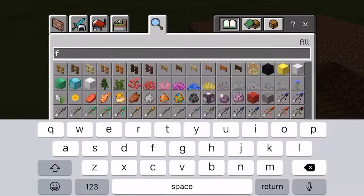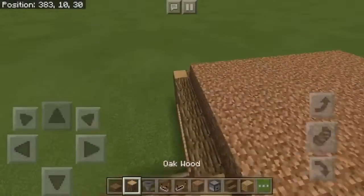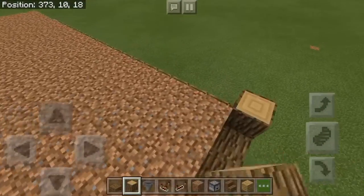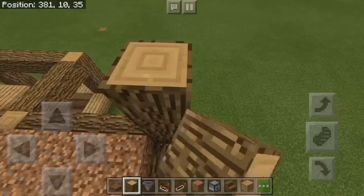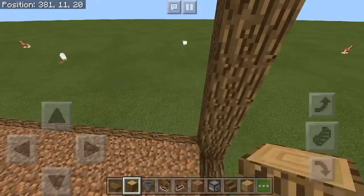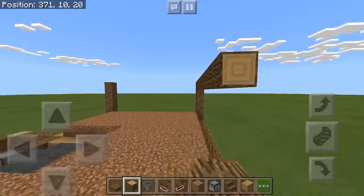Now you want to extend your framework up more because you want to do another floor. Since you have the dirt there, you want to go one block up, then go another four — so five blocks total including the dirt block. Then you want to frame it in on the top.